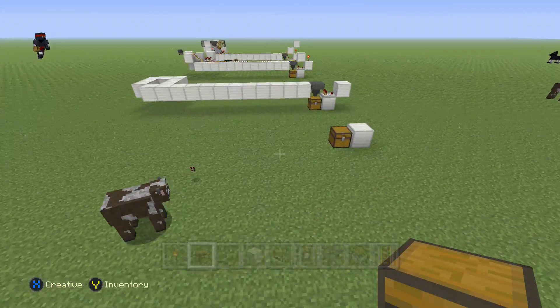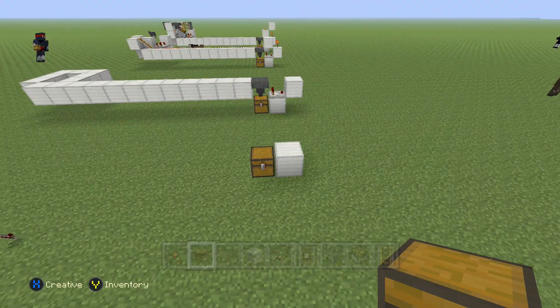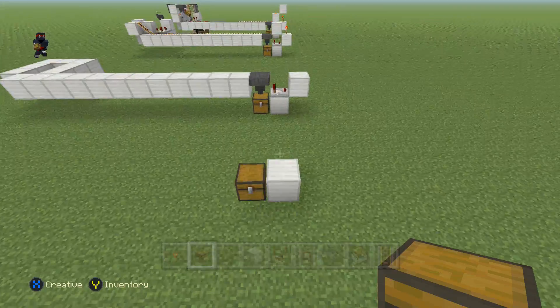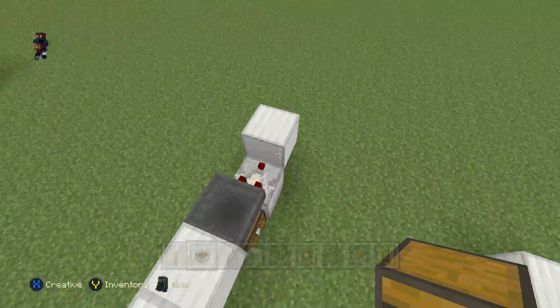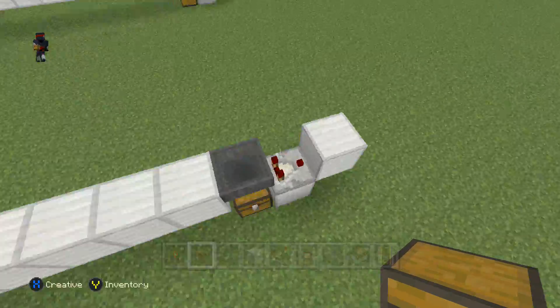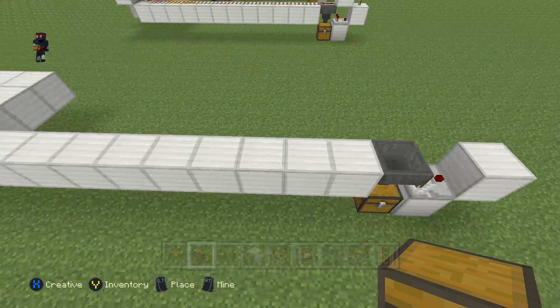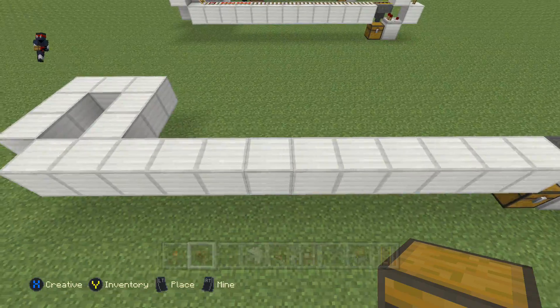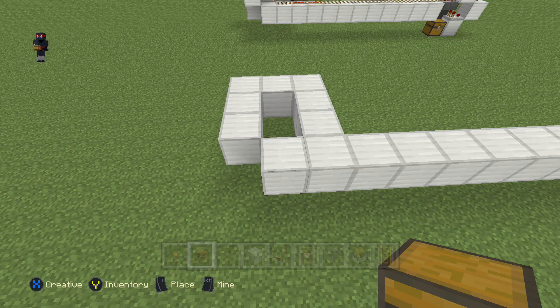Let's crack on and show you the first layer. The first layer is a chest and a block. Once you've got those down, put a comparator on top of that block facing away from the chest into another block, then put your hopper over the chest. Whatever you're going to run your minecart along just comes along here.